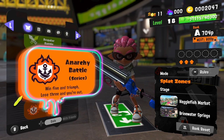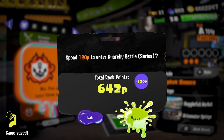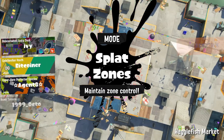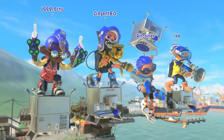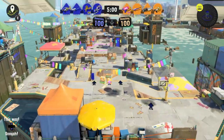Let's see what happens. Hopefully we are in A+ by the end, but we're rolling the dice every time. Stick around, it's going to be a fun one. It didn't take us too long to find the first match — here we are at Hagglefish Market. I'm going to go on that ledge in the tent area just directly in front of spawn, and hang there for a good chunk of the match.